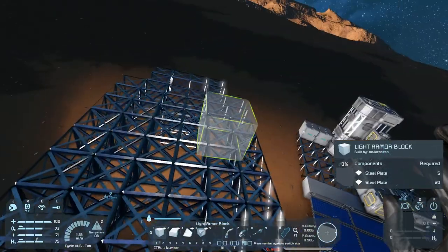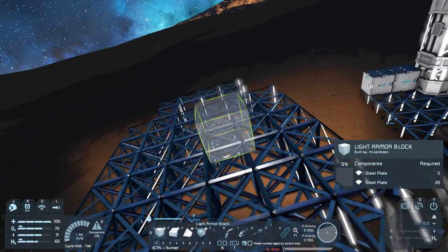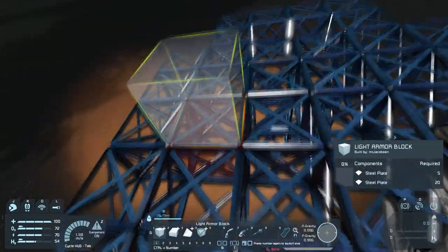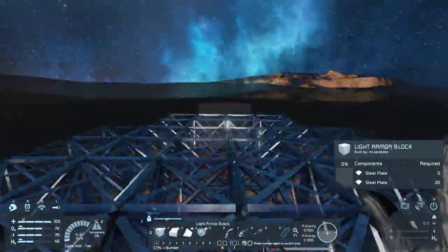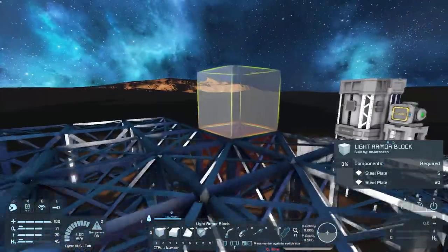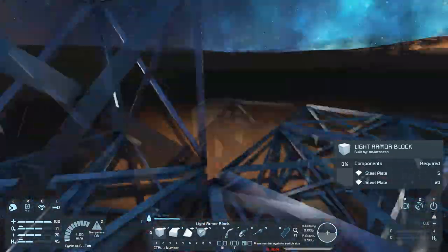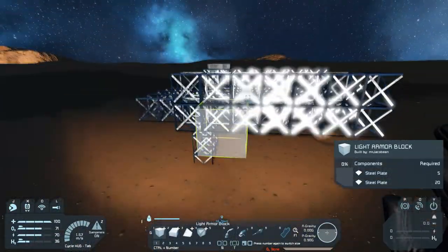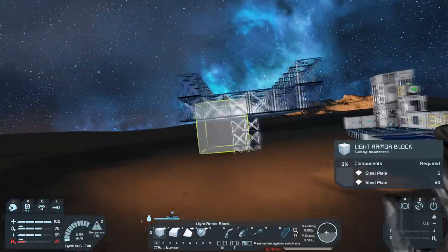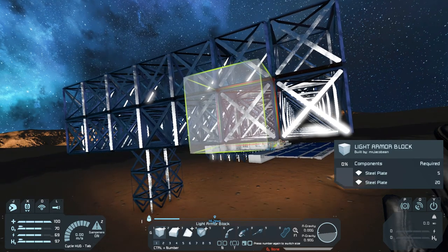So we can have the refinery down the middle and then the other bits and pieces. Now we're going to need the ability to upgrade our assembler and possibly add more assemblers. We could have the refinery on this section here and then have some of this along here — that might work. That's essentially the size of our mobile base — well, the rear section anyway. We'll do the front section later when I know what I'm doing.